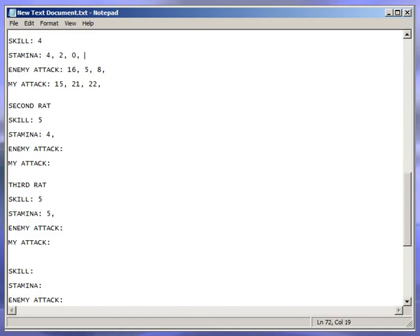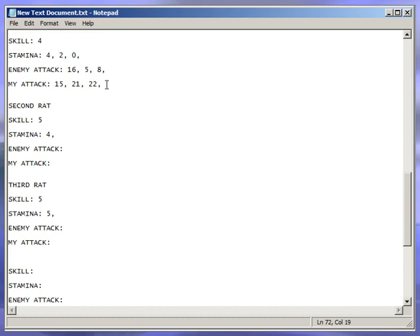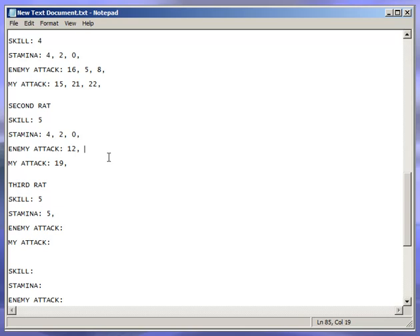Next rat — skill 5 this time. 12 to 19, puts him down to 2. Then 9 to 21 — he's dead. Third rat, skill 5. 9, that's 14 to 21.